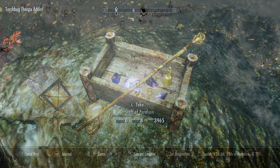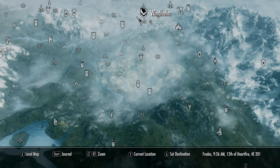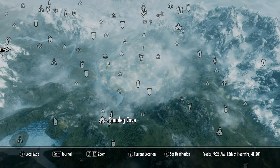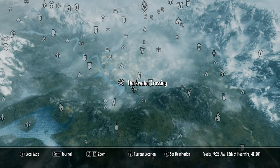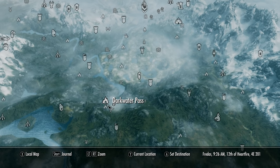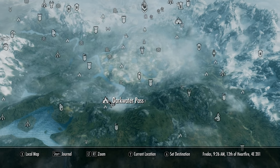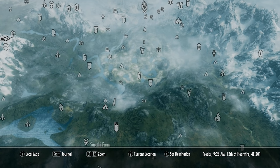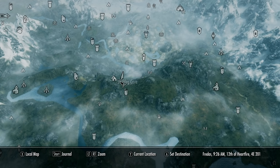Now this cave is kind of located in the middle of nowhere. It's directly south from Windhelm and you're going to find it just here on the map — Snapleg Cave. There are a few ways to get here but it's quite close to Darkwater Crossing and also Darkwater Pass. But Darkwater Pass is actually a few miles down the mountain. A good way to get to it is to go from the Rift Watchtower and then just walk down this mountain and you'll get to Snapleg Cave.